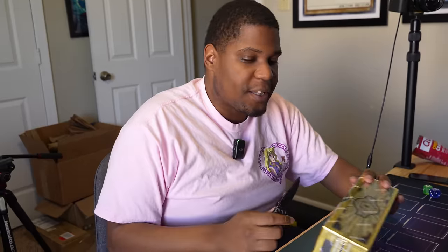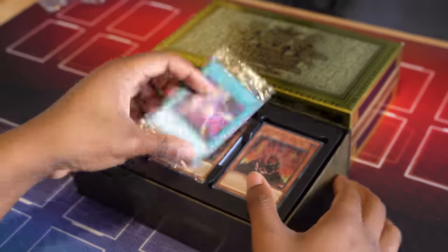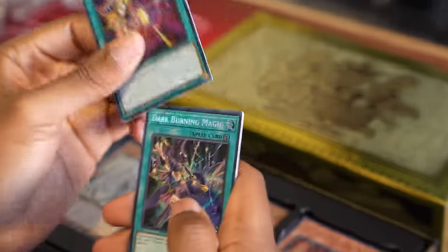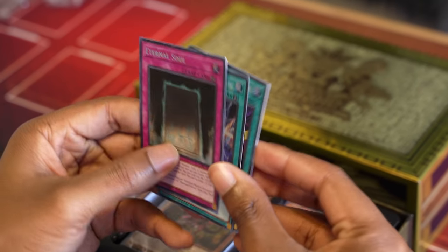We're gonna bust this bad boy open and have some duels. Alright, so we have our promos: Dark Burning Attack, Secret Rare; Dark Burning Magic; and Eternal Soul — which I think is a necessary reprint for Eternal Soul.